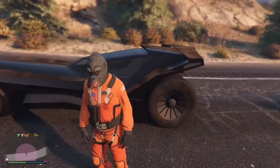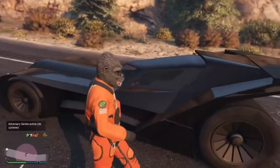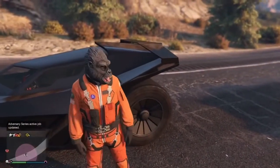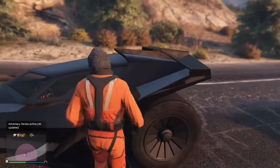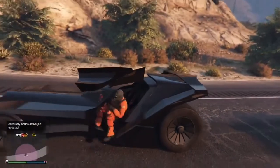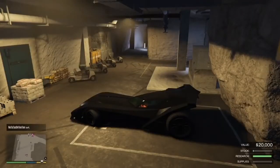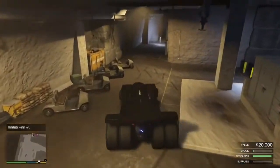For this glitch, you're going to need a vehicle that you can customize in your Mobile Operations Center, such as an Oppressor or a Vigilante. I'm going to be using the Vigilante. Once you get your Vigilante or Oppressor, you must bring it to your bunker and put it inside your Mobile Operations Center.